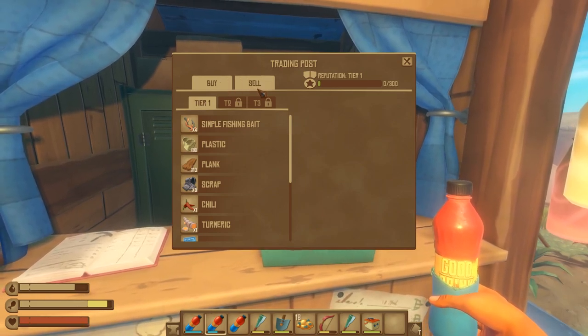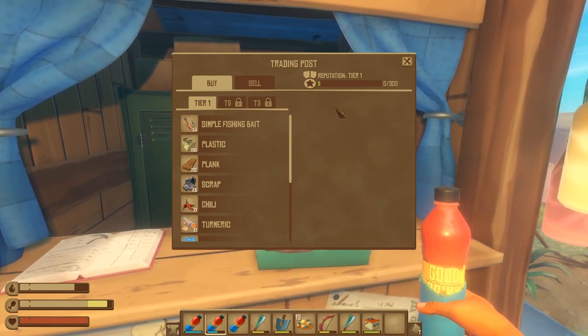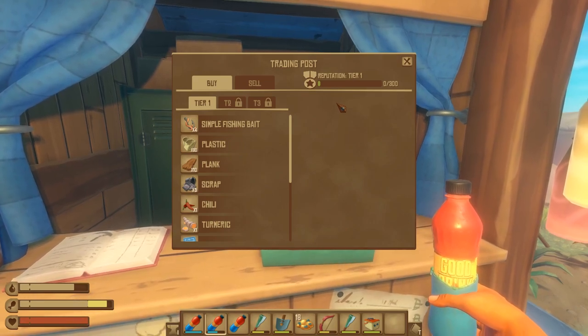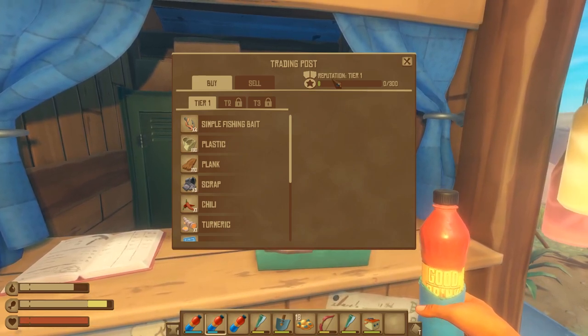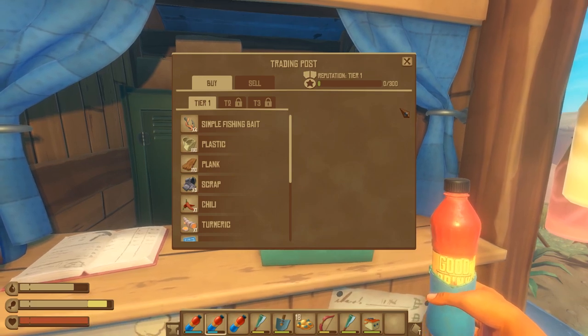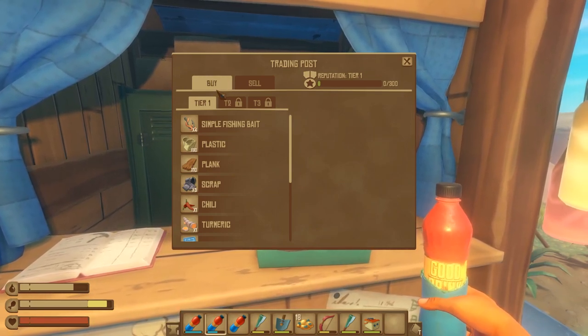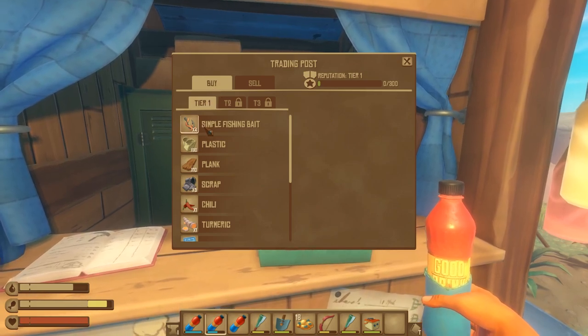You have a buy and sell option, with tier one, tier two, and tier three. On the right-hand side, if you have never sold or bought anything from them, you will be at tier one with zero out of 300 reputation. I'll explain the reputation in just a moment, but first let's look at the buy option for tier one since that is the default.